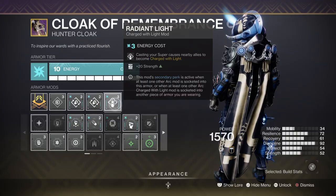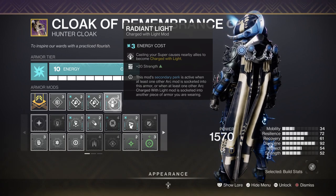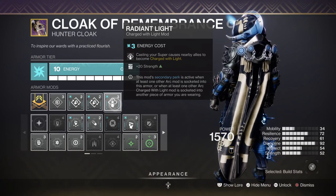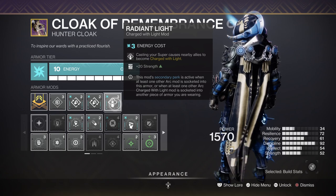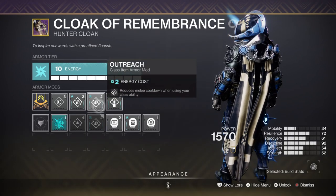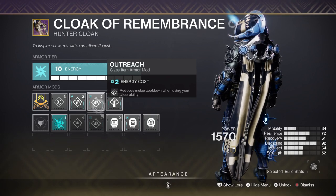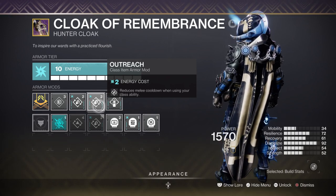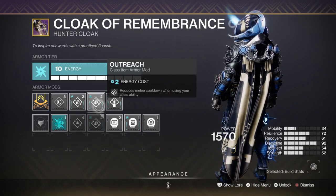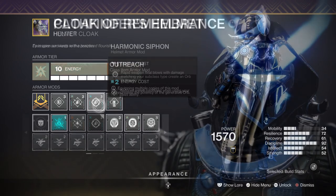Ideally if you have the Radiant Light mod available it will hugely help you get Strength to the needed level quickly, but not all of you will have this rare mod on hand. If that's the case, don't worry — adding Outreach mods can easily help you get your melee back up to full or near full. Also, since our build focuses on using our super a lot, using the Powerful Finish mod is great to have as backup since we can negate incoming damage.